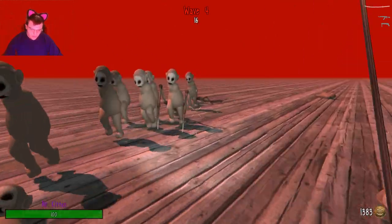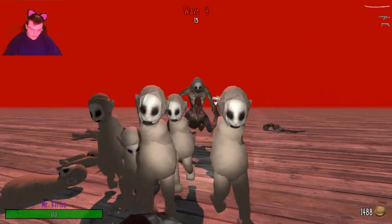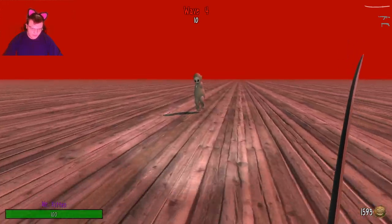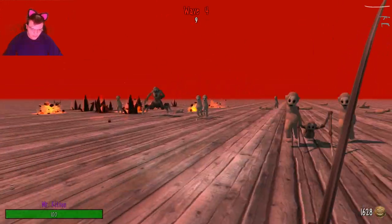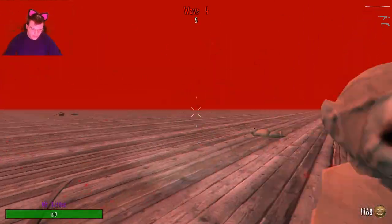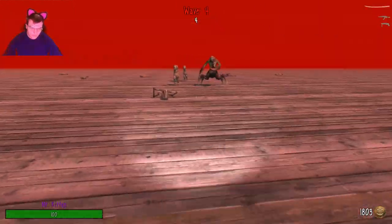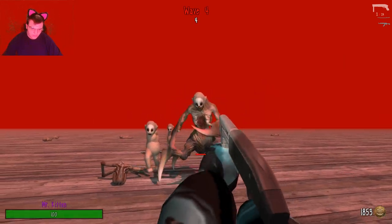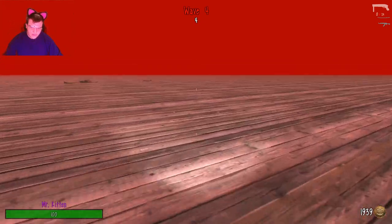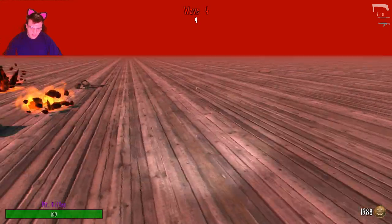Mini boss is right over there. I'll take out as many as I can before he gets over here. I can't hit them. Oh no, not that — that's not good. They're flying through the air. Not a lot of runners. I can hit them. And this is a bit of a dilemma every time I use this — every time I go up against any mini boss with a shotgun.